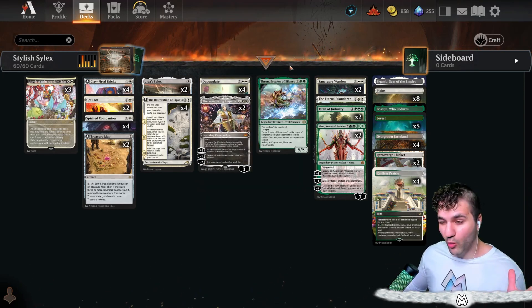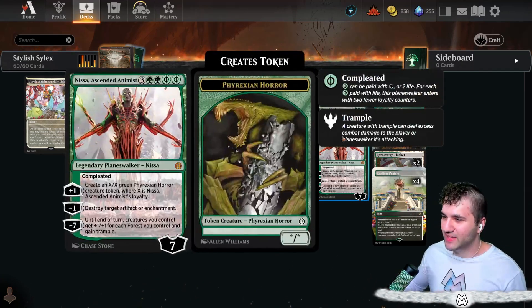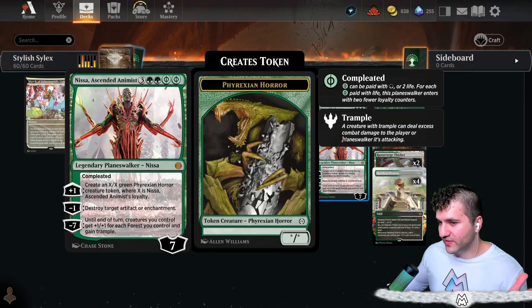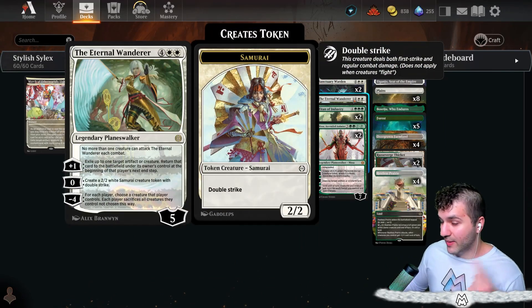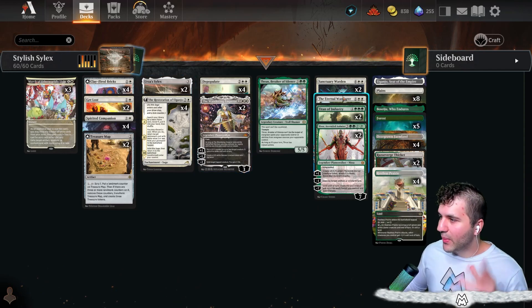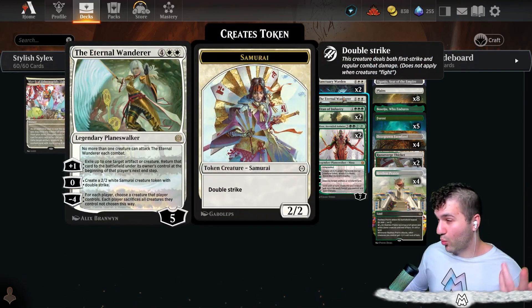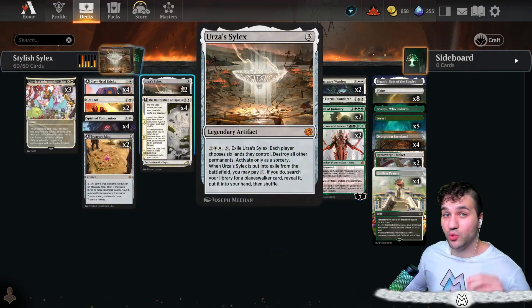This deck is pretty much mono-white until you get into the later stuff with Thronebreaker of Silence, Titan, Ministry, and Missa. We do need the Planeswalkers because when we blow up the board, the point of the deck is to grab our Planeswalkers. I'm only running one Eternal Wanderer because it's minus four. We do need at least one in case you already have a Nyssa or just need something else to make use of the Silex when it goes kaboom.